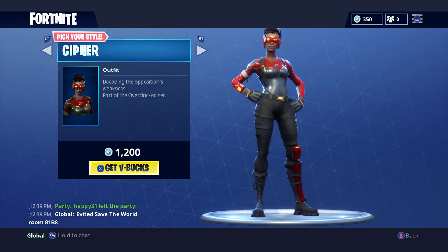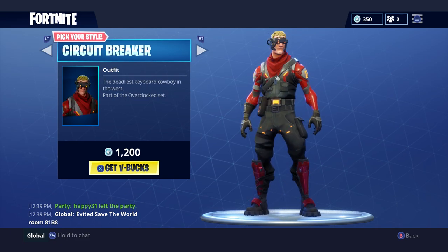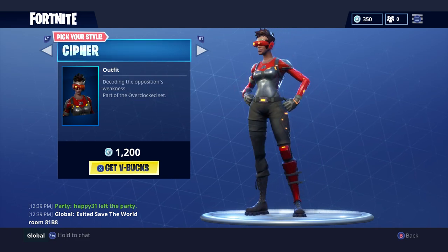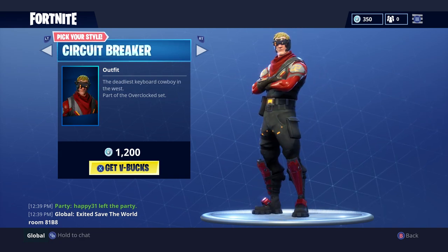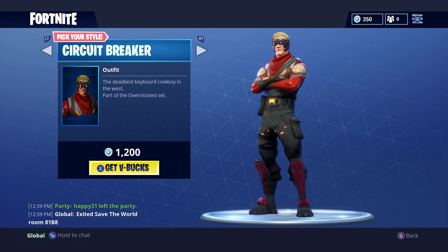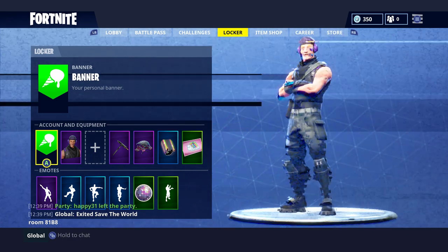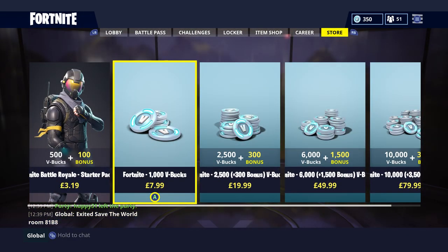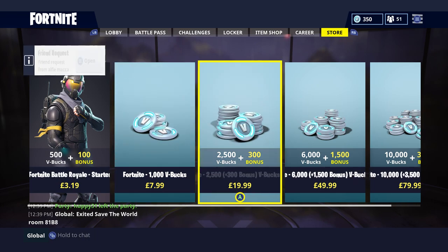The next one we've got is Cypher. Cypher is an awesome skin — I'm pretty sure that's how you pronounce it. I prefer this one over Circuit Breaker because the eyepiece looks better and it just reminds me of an Iron Man type theme. It's an awesome skin and could potentially see a lot of play in battle royale. The cost of it is pretty cheap. You can buy V-Bucks for the 1,200 price if you have to unfortunately go to the next price up — this one doesn't give you just enough, but if you buy up you should be able to get access to it.